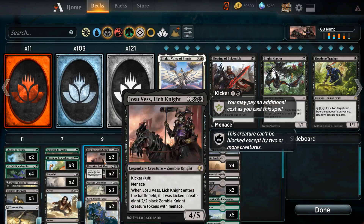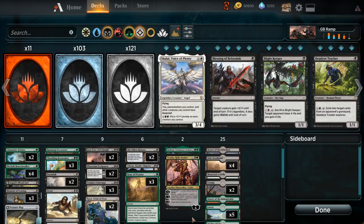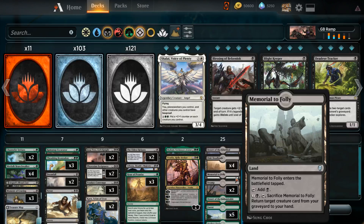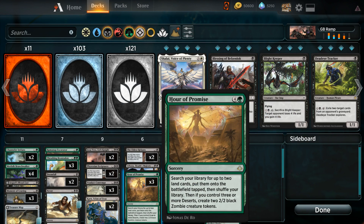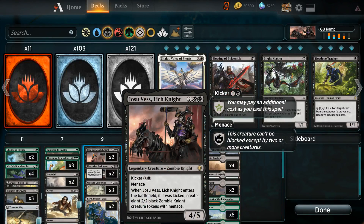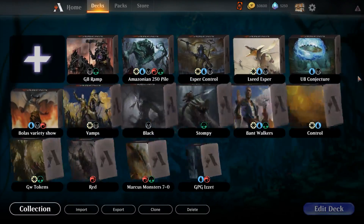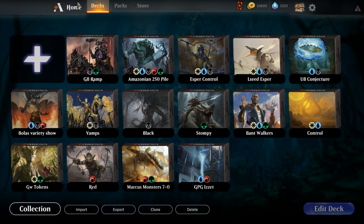It's a very flexible archetype and very debatable over what's right and what's wrong. I don't have a sure answer on that right now. I do know that I want to kick a Josu Vess, and I hope that we get to do that today. I also included a Memorial of Folly in the mana base. You can fetch it with Hour of Promise and possibly get a Josu Vess back out of the graveyard if you had to play it early. All right, so that's what we're going to do. Let's get into it.